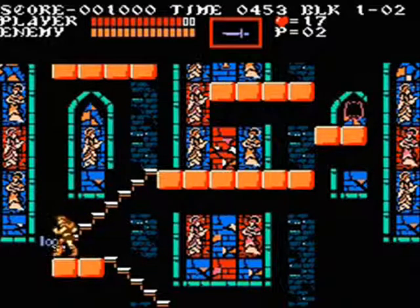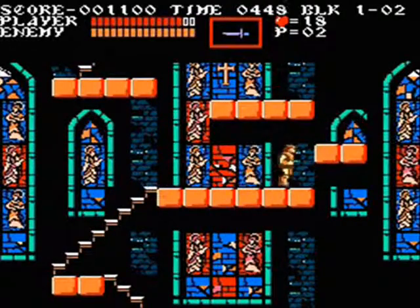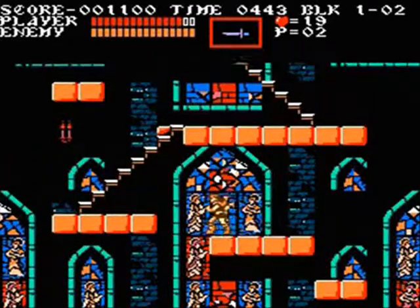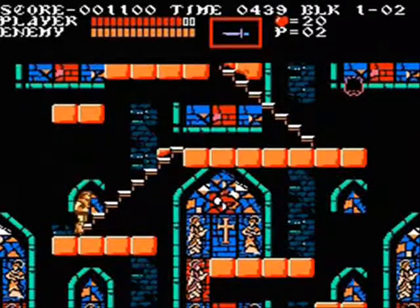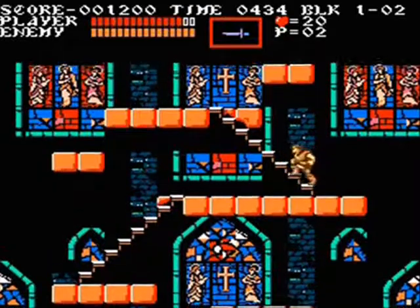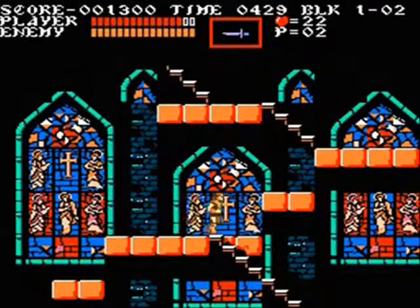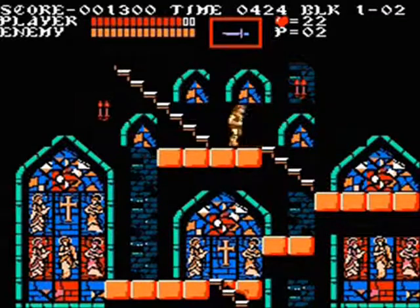The game has a somewhat non-linear path to it. It's not as heavily RPG-like non-linear as Castlevania II was, but it still has discernible levels and different paths you can take to get to Dracula's castle. Depending on the path you take, you can unlock or release certain characters to assist you. You may have to fight them in the case of Alucard, but you will be able to have characters who lend their special abilities to your gameplay.